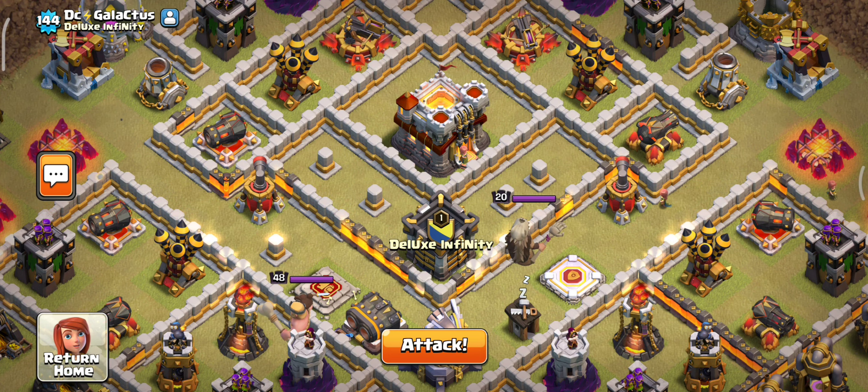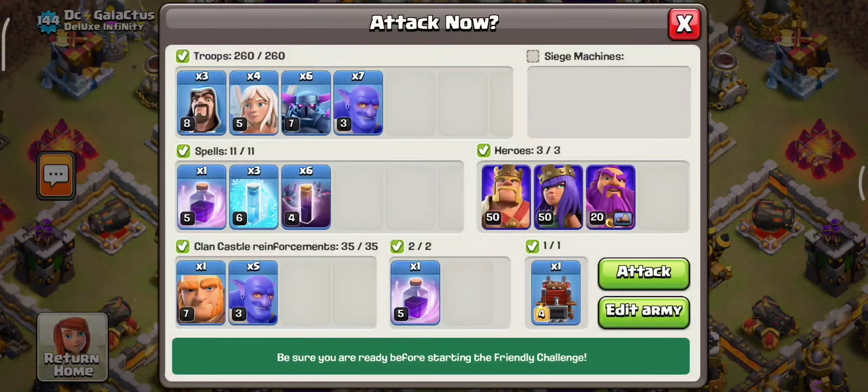We already discussed the witch slap with BoBat and also the drag bat attacking strategy. They are also very strong in war league and trophy pushing, but this PEKKA BoBat is the strongest attacking strategy in TH11. We can grab a perfect three-star any time in an easy manner — get some tricks from this video and get perfect in your war league.